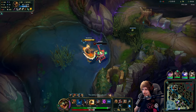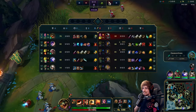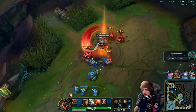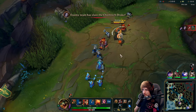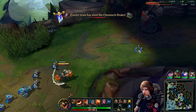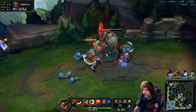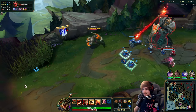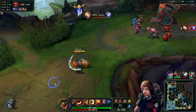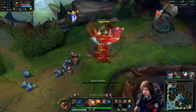He knows he's dead so he's just giving up — absolutely beautiful, he recognizes it. I'm not going to use my W because I want the empowered ability ready for when I actually get ganked. That's the power of having Steelcaps, Doran's Shield, plus second wind — if Aatrox tries to auto me he will do basically zero damage, and I'll just heal back everything. That's the advantage.